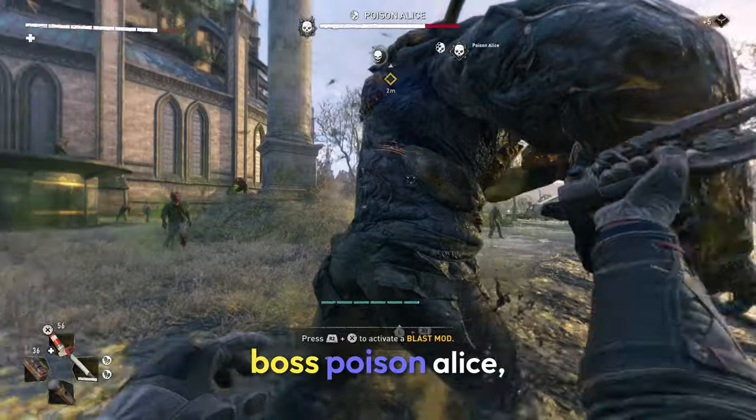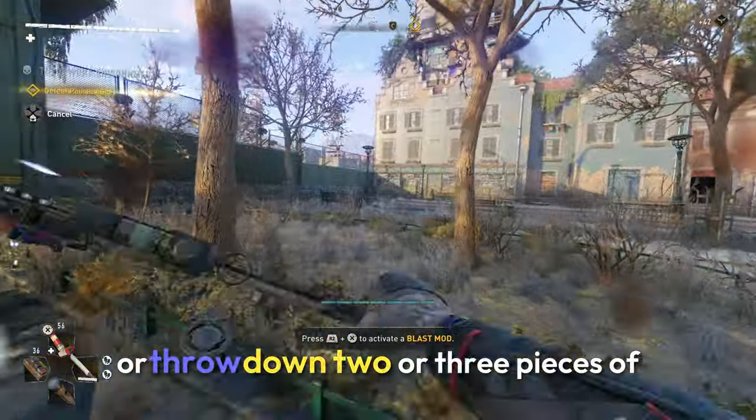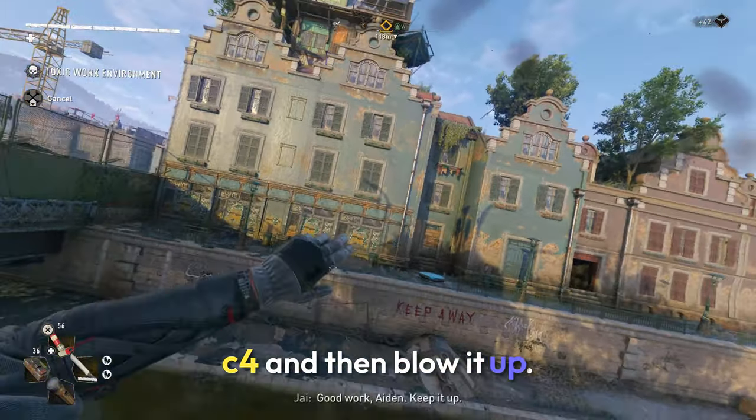When you get to the boss, Poison Alice, you can either use the glitch weapon — which is what I'm using — or throw down two or three pieces of C4 and then blow it up.